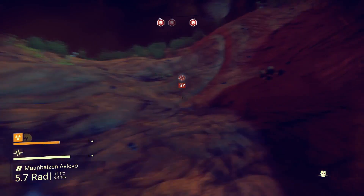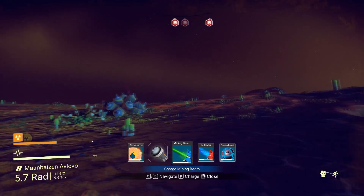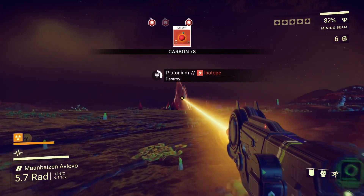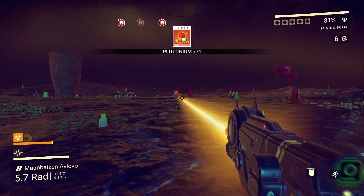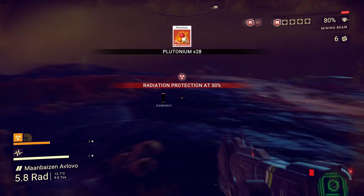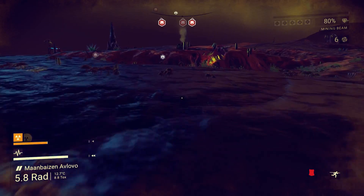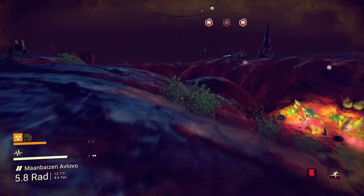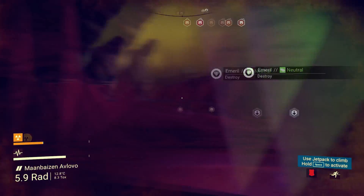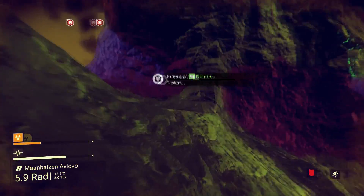I decided to do a bit of a push to get that plutonium and then we're going to get out of here. Grab that carbon, grab this nice big wad of plutonium, and then we'll make a dash back to the ship. The ship's that way — get moving. I think we can afford to run. It's a bit of a drop here. I've fallen back down the very hole that I created.